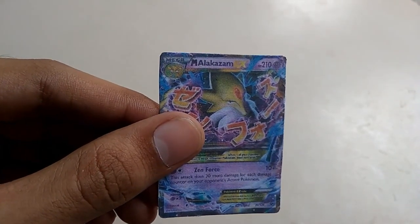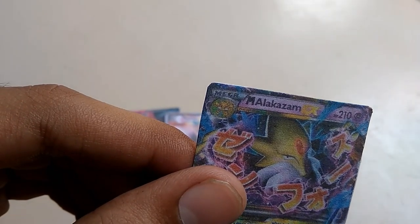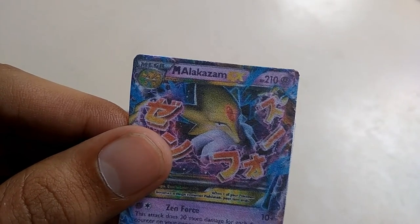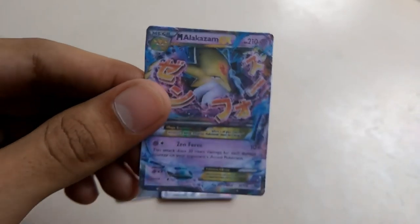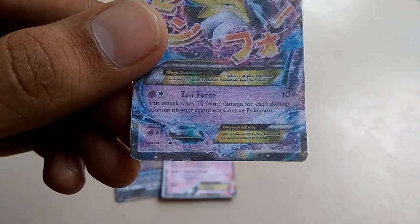Our next card is Mega Alakazam. Its HP is 210, which is very high compared to the other cards. It's not a basic Pokemon — it's a mega Pokemon, and its power is Gen Force. So we have three poke cards.